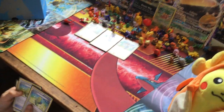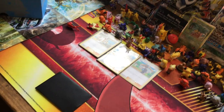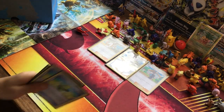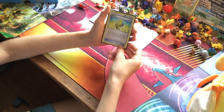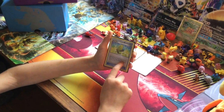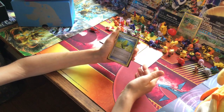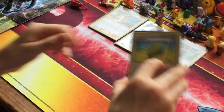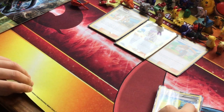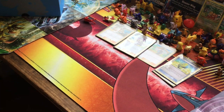This is the Max Elixir for our Flareon. We have Flareon active and then use Max Elixir to look at the top six cards of your deck and attach a basic energy card you find there to a basic Pokémon on your bench. Then we use Flareon's ability to bring that energy from the bench up to her, giving her two energies per turn.